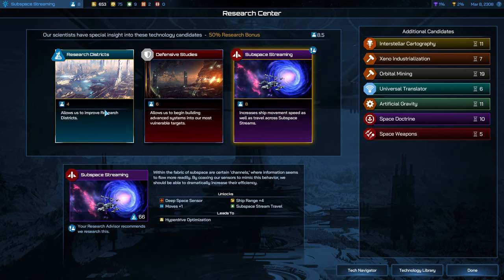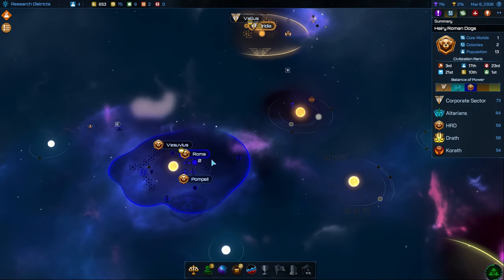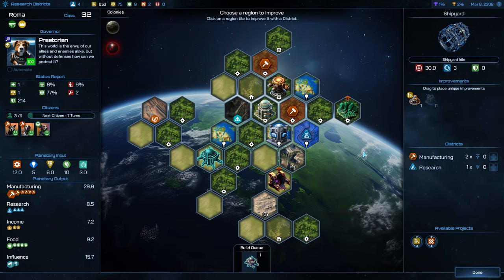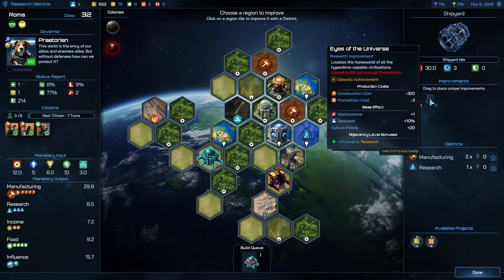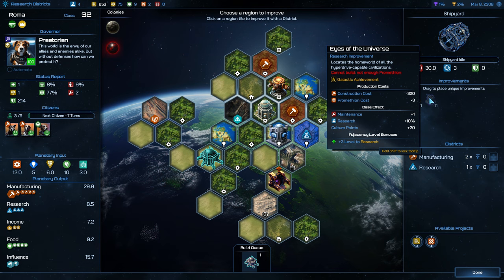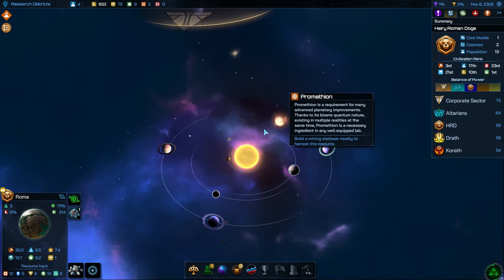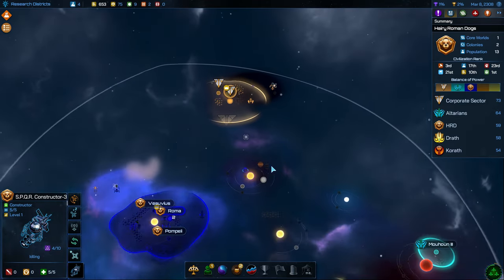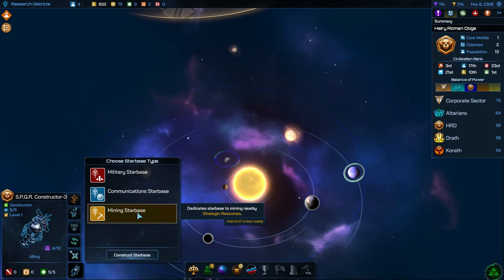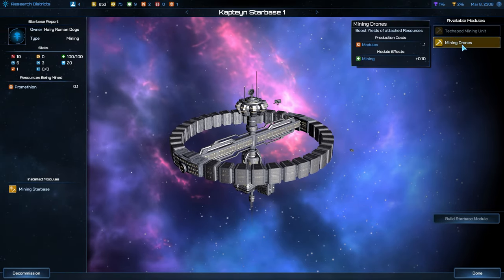For the next tech we'll probably go for research districts just because we can get that the quickest. Let's take a look at Roma — we could rush that Hall of Tradition out, however we don't have the Promethean to get it yet. So no reason to rush it out and waste all that money. We'll just wait until we have the Promethean, which obviously we need to construct. We've got it in that location — there's nothing else to get here. So we'll just build it right here. That's our first Promethean mine. To try and get this a little bit quicker we will go ahead and spend one of our modules. We need to get two more if we want to construct the Hall of Tradition on Roma.